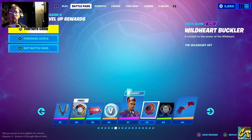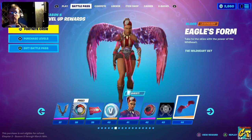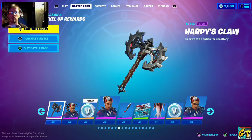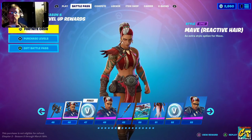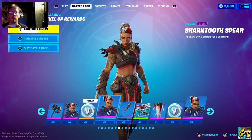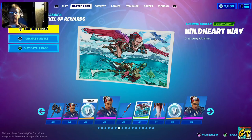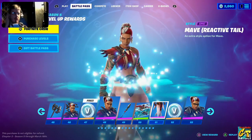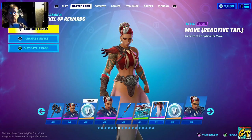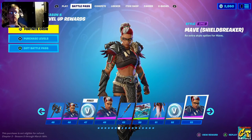The Mav character comes with the Wild Heart Buckler Shield as her back bling, another banner icon, Eagle's Form which is basically her glider — it's kind of sick looking. Harpy's Claw is her harvesting tool, and she has a reactive hair style. There's another look for Mav, a Shark Tooth Spear, Wild Heart Way loading screen, and another Mav reactive tail — which is quite interesting. I think this is actually the first character to have something like that. More V-Bucks and the Mav Shield Breaker outfit.